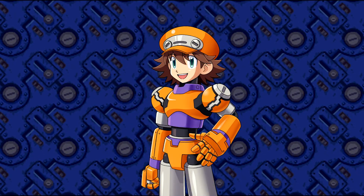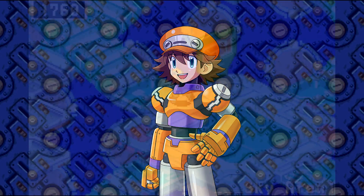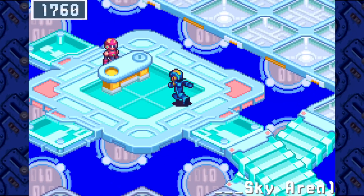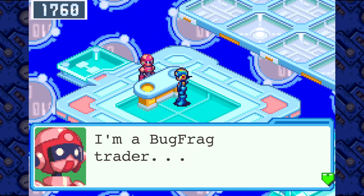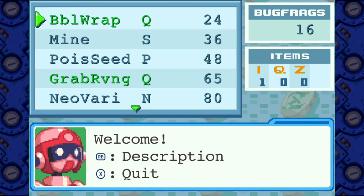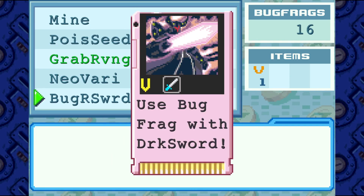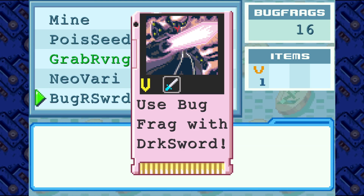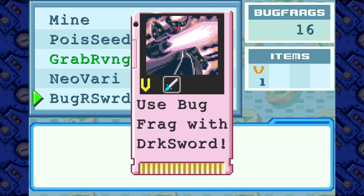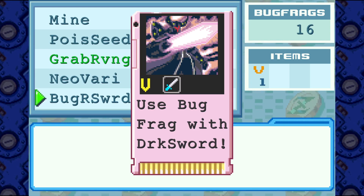When I was young, I remember playing Battle Network 6 Gregar and finding a certain giga chip in a bug frag shop. It cost a lot, but sounded cool — Bug R-Sword. And it had some sick looking Navi on it. He had a cool 4-point star visor with a horn helmet and a trench coat that my edgy preteen self was all about. He had what looked like a dark sword on his arm, and man, he just looked wicked.